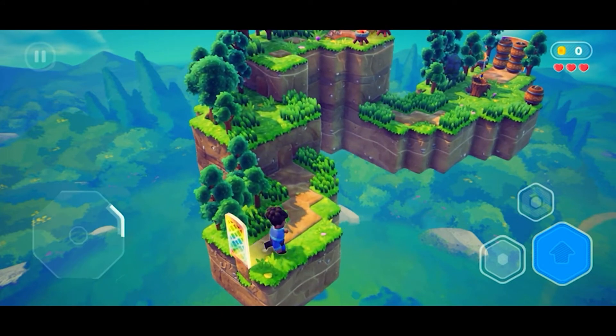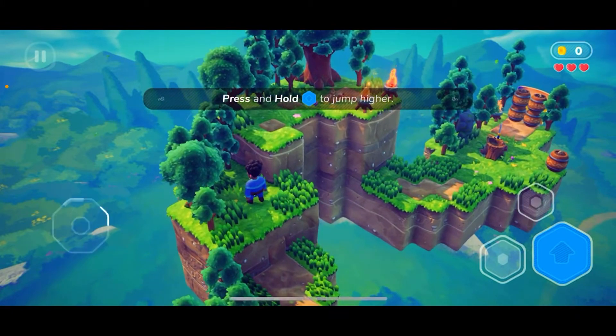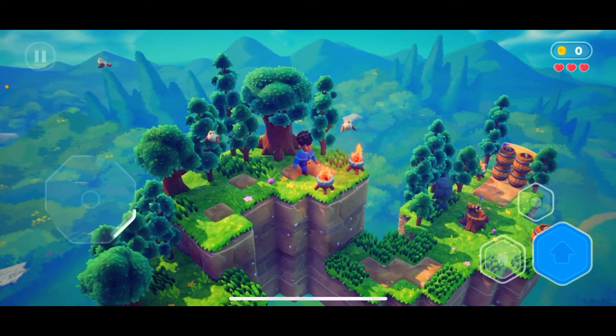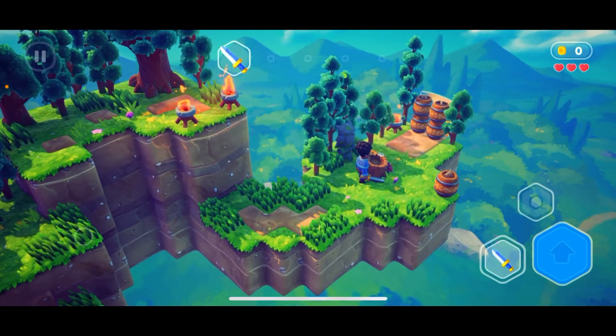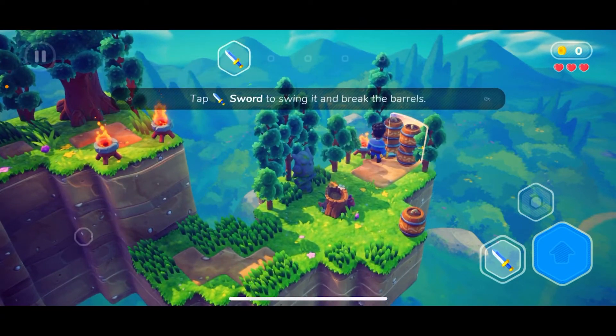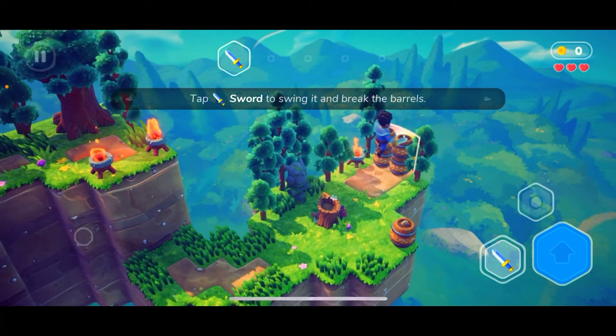Okay, a tip says press and hold to jump higher. Let's grab ourselves a sword, y'all. Another tip: tap the sword to swing it and break the barrels.